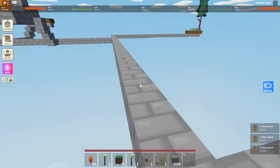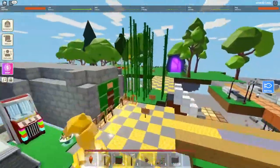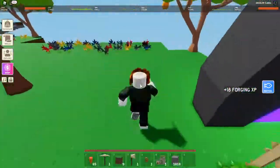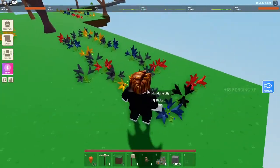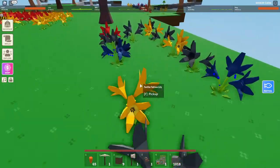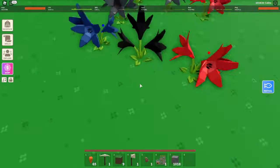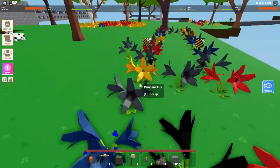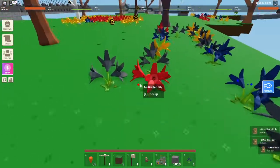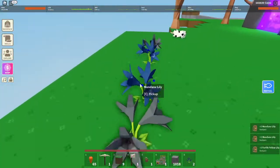I'm gonna go check on the flowers. I just jump off, doesn't take a long time. These aren't brick. Oh, we got a black one! One black one. Nice.